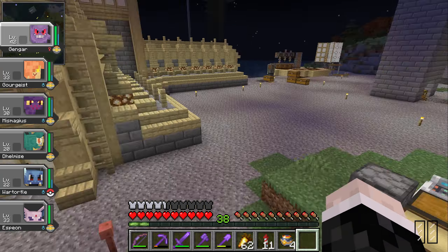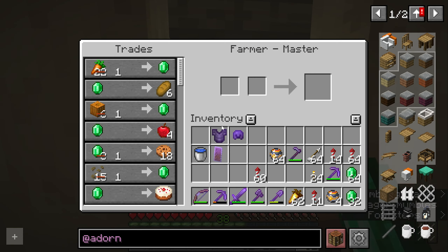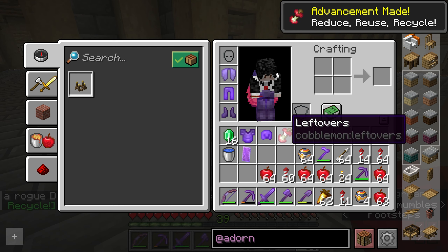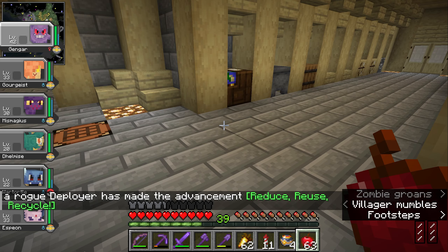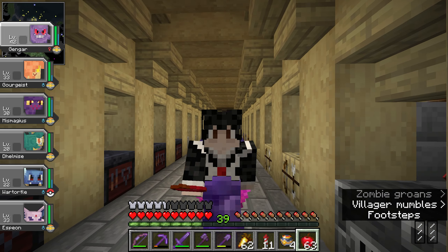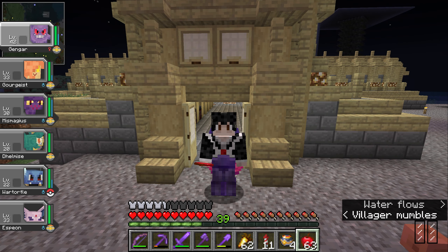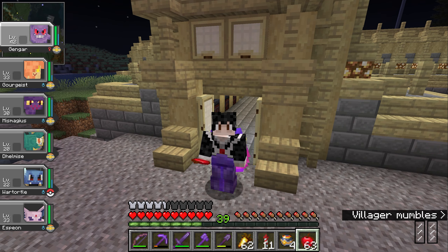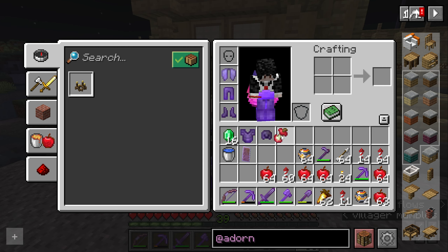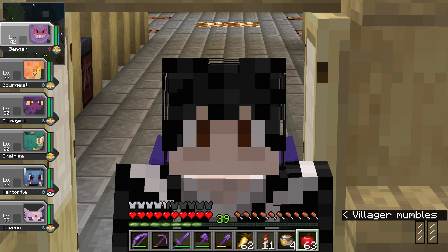Now with the Cobblemon pack there's obviously a whole load of items you can get that will buff your Pokemon, and for our first item I'm actually going to need to trade for it. Oh my god, that is the first item I was looking for! There's a 2.5% chance that when you eat an apple it drops a Leftover, and we got it literally first try — our first apple and we got some Leftovers. That is some crazy odds, and it definitely means we're not going to find any of the other items I wanted to find today.